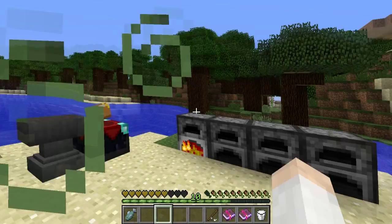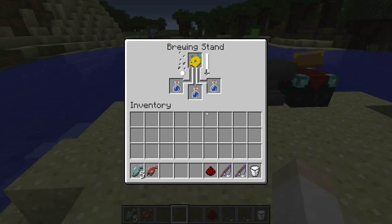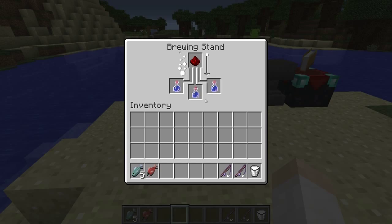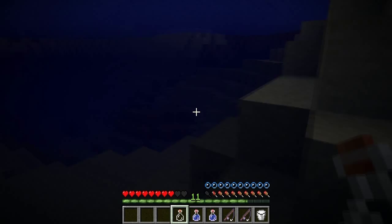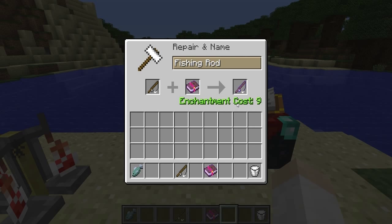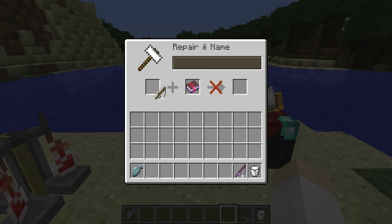Eating the puffer fish gives you Nausea 2, Poison 4, and Hunger 3 — not a great food choice. However, if you use the puffer fish in a brewing stand with an awkward potion, you can brew a Potion of Water Breathing, which lets you breathe underwater indefinitely until the potion runs out. You can also now enchant fishing rods — the Luck of the Sea enchantment gets better fishing loot, and Lure helps you catch fish and items more easily.